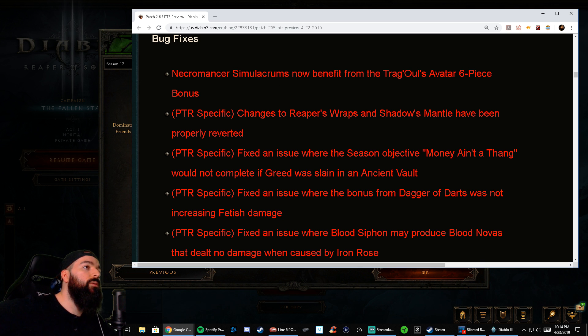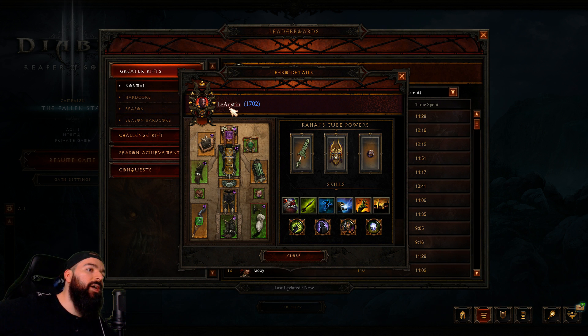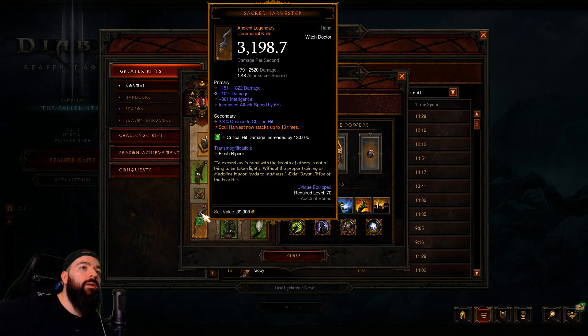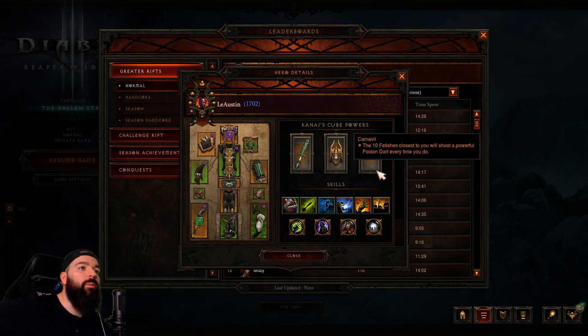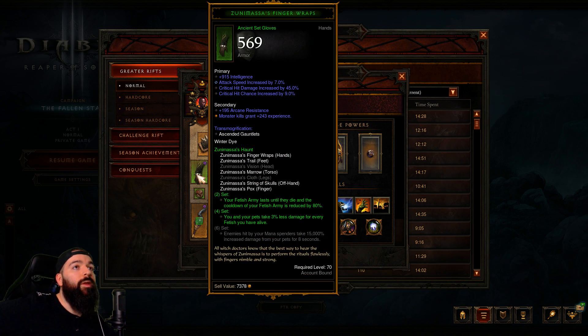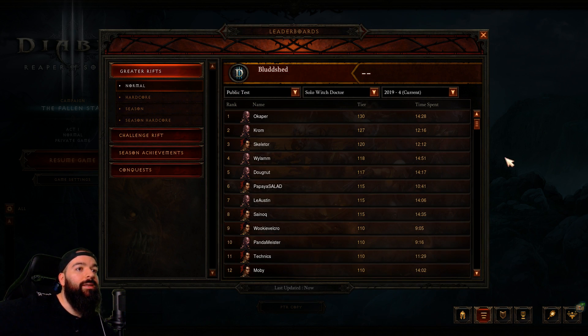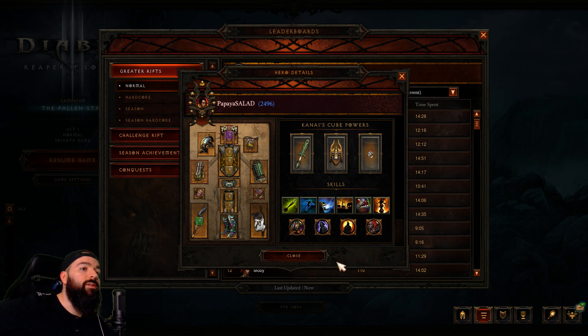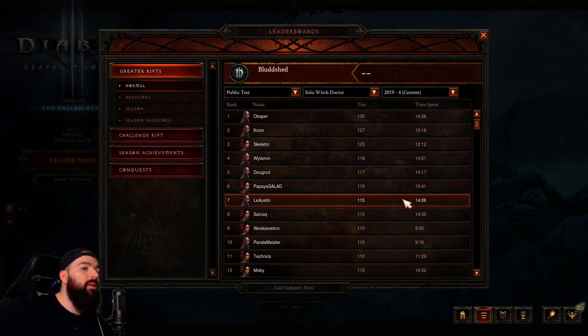There were some bug fixes to the Trigon six-piece — it wasn't working with Simulacrum on the PTR. The key thing is that Dagger of Darts is now working. Shout out to Lay Austin on the PTR leaderboard — he has 1,700 Paragon and almost no augments, and he used the Dagger of Darts Carnevil build with Zunimassa, performing really well with a GR 115. Similar people using the Natalya version with Dagger of Darts are also doing GR 115. The Dagger of Darts build looks solid.